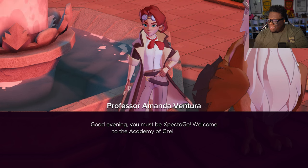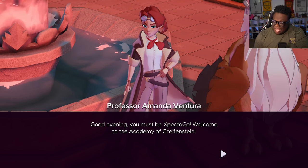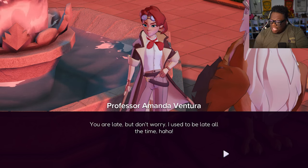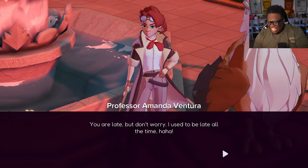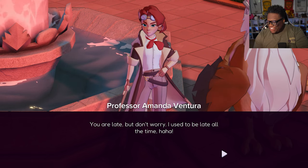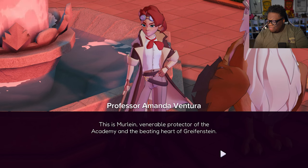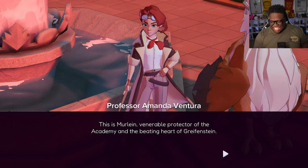Professor Amanda Ventura. Good evening — you must be Expecto Go. Welcome to the Academy of Gryffinstein. My name is Professor Amanda Ventura, and I am in charge of new arrivals like you. You are late. Another student late, but don't worry — I used to be late all the time. It was with great joy that I introduce you to our proud — is it Merlin in this? Merlene? Merlin? Oh my gosh.